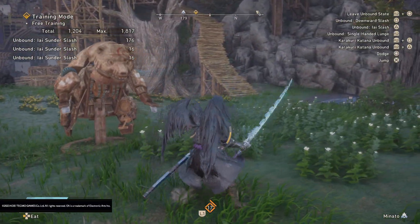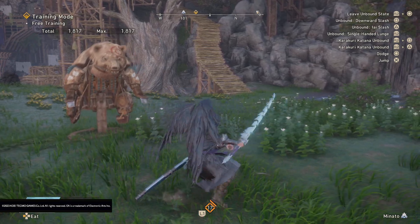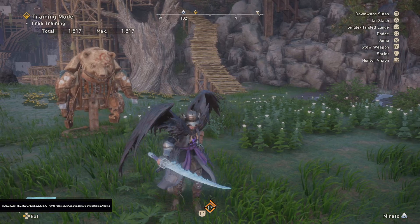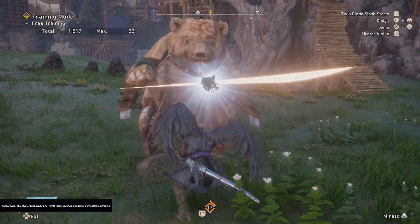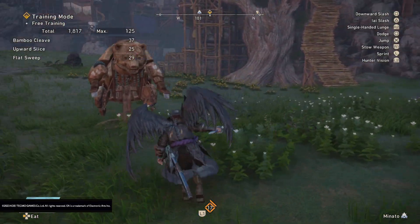It just looks so awesome — I love chain blade. As you can see, your meter will drain while it's out. If you want to cancel this, press R2 and Circle and you will cancel it. But you can't go back into unbound mode until your meter is full again.